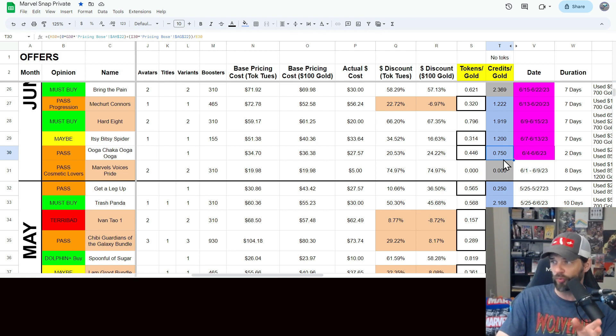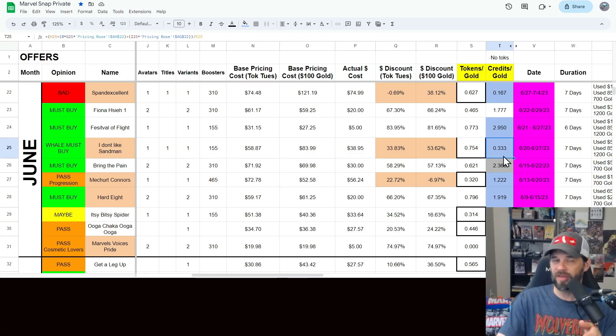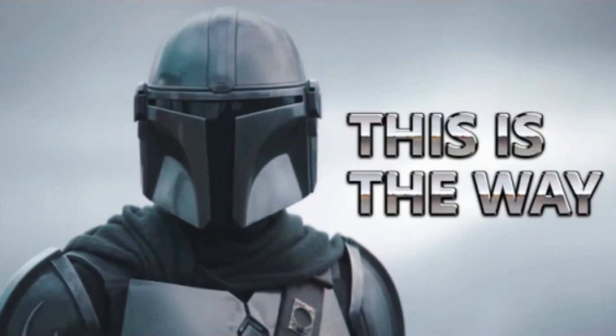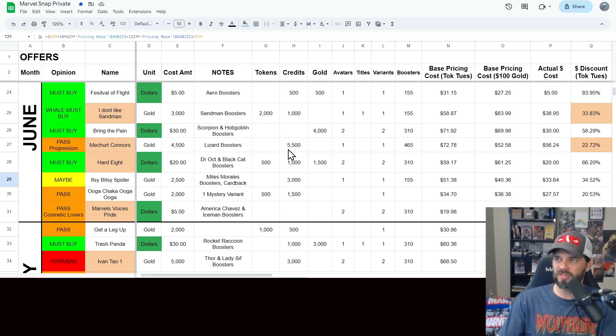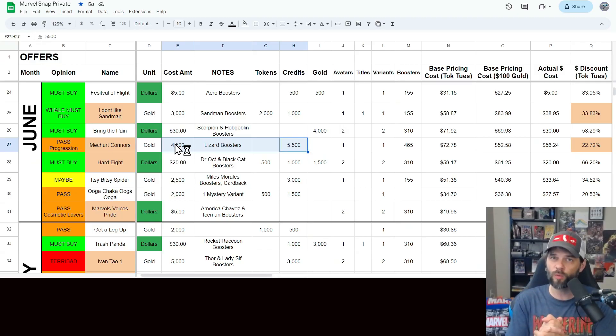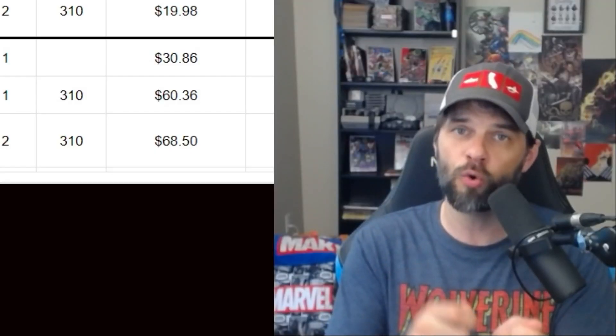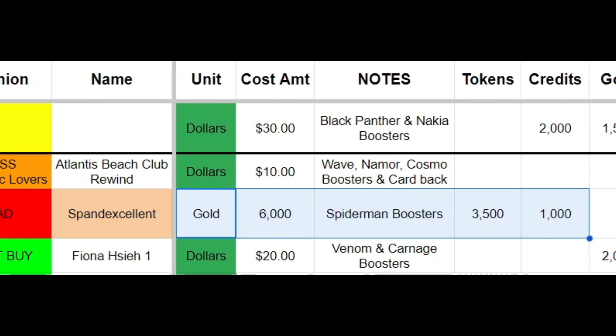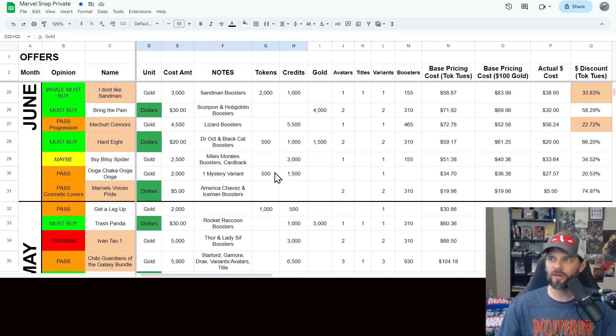Comparing this to other gold-only offers this month: Uga Chaka is 0.75 credits per gold; the Mech Hurt Conners one is a little bit better but costs more gold; the I Don't Like Sandman one is really low at 0.3; and the Spanned Excellence one is also lower at 0.167. So for free-to-play and cheap spenders using their free gold to get credits, this is the one you want. The Mech Hurt Conners offer was better per credit but requires a lot more gold, so you have to weigh whether you want more credits or save gold for Token Tuesday token offers. The Sandman offer has more tokens but fewer credits, and Spanned Excellence has more tokens but less credits and costs a lot more gold.